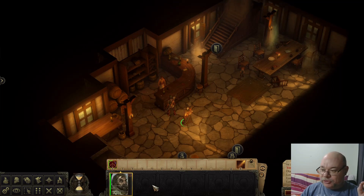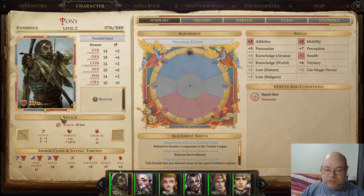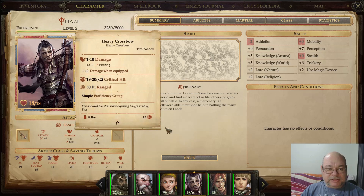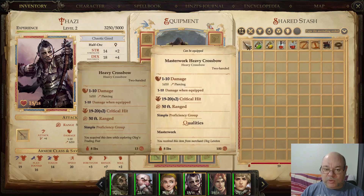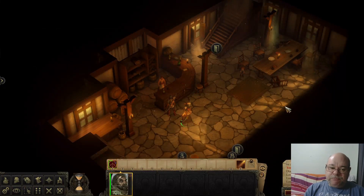That is going to be our Dwarven Ranger. So we have Ranger Tony, our human ranger; Soliel, our female elven ranger; and Thazzy, our female half-orc ranger. Even though she's got a longbow there, I've decided that her and our Dwarven Ranger are both going to use heavy crossbow. I've got a heavy crossbow for her, and a masterwork one for the Dwarven Ranger. The reason behind this is purely because finding enough good longbows will be hard.